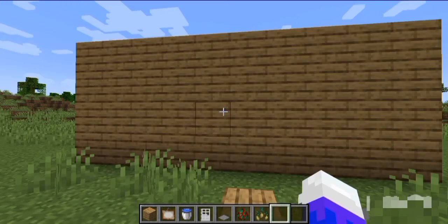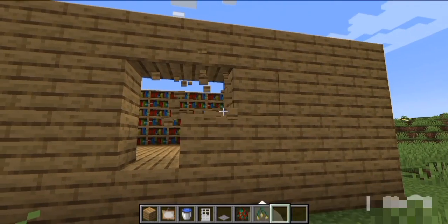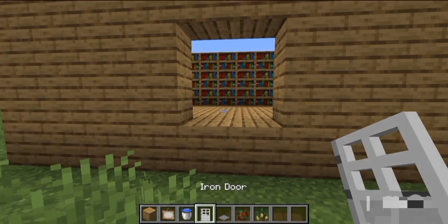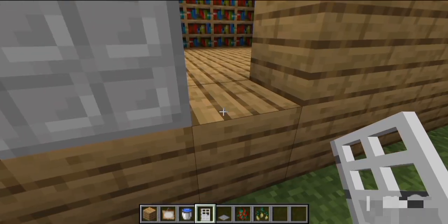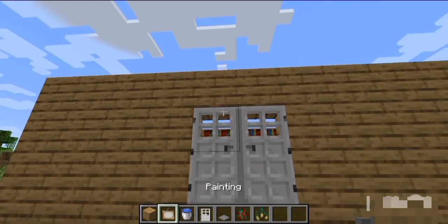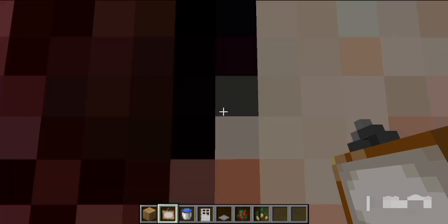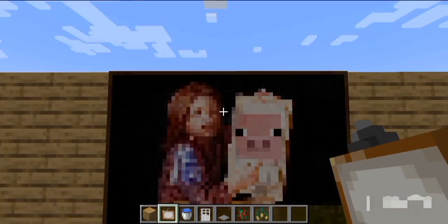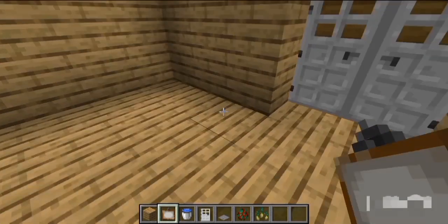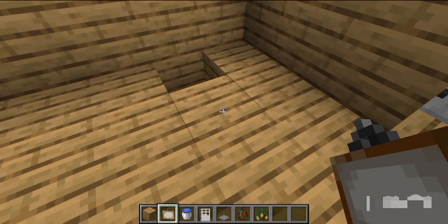We are done with the secret base. Lastly, we're gonna be using the painting secret base — I'm sure you already know about it, but this one is on another level. Firstly, take your iron door and place two of them. Then take your painting to cover it up. As you can see, we're not going through because there's an iron door. You might be asking how we're going to activate it — this part is going to show you everything.